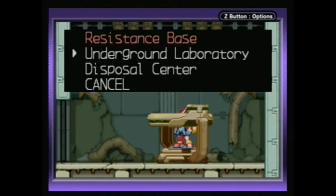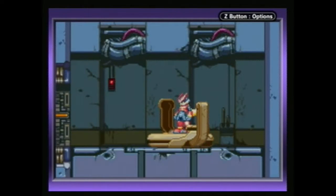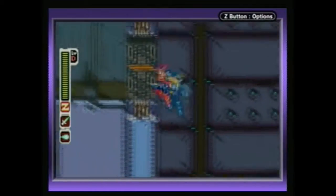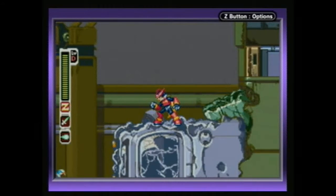So to do that, we don't have a ton of places. I think I want to go to the disposal center. Anyways, I'm going to go back to that factory area, where I'll find some place where I can grind for lives, and I'll meet you back at the base.